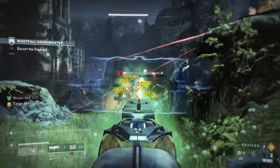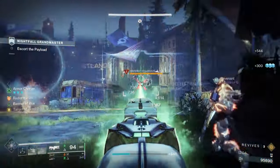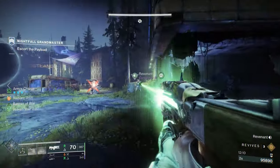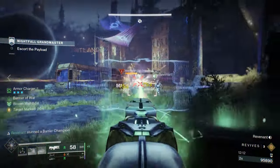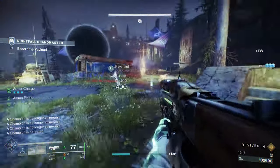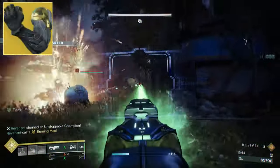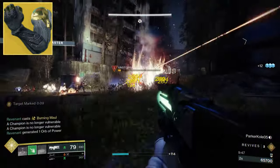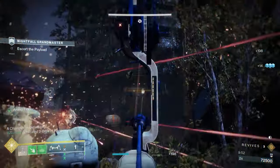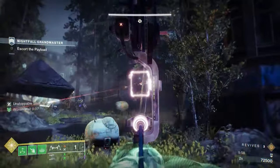When those highlighted targets are defeated by allies, they'll generate special ammo for us and heavy ammo for teammates. What's even more interesting about the Cenotaph is that if multiple players are using it, you'll be able to double highlight targets, receiving double the amount of ammo. It would also work nicely if a teammate runs an Aeon Cult exotic, so that when they finish those high-ranking enemies, they'll generate bonus ammo bricks. Since the Cenotaph doesn't revolve around any specific abilities, it can be used with any subclass and with any trace rifle.